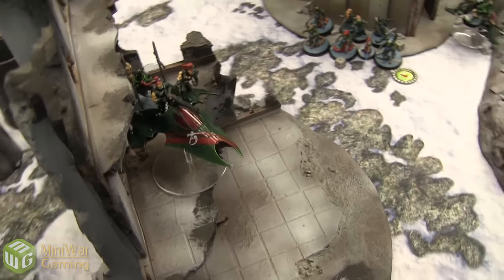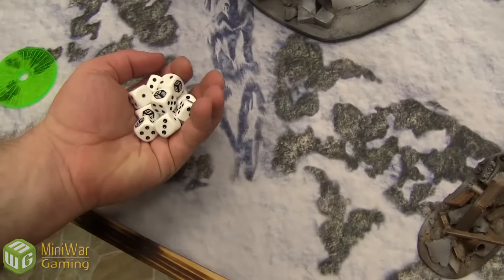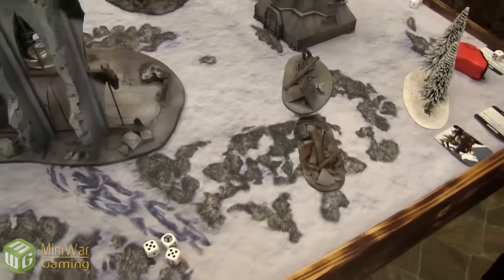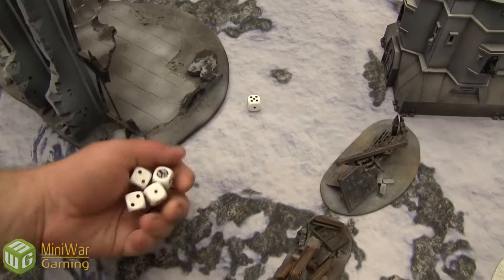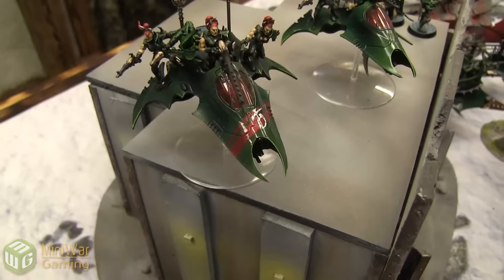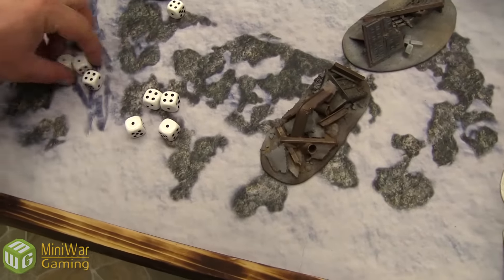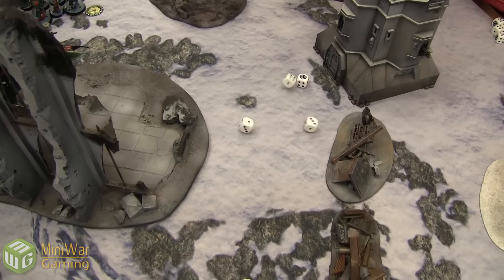Shooting phase. Starting with the Venom firing at the Long Fangs — hitting on threes, wounding on fours, three-up armor. Snap firing the blaster and rifles inside — nothing. Next Venom also fires into the Long Fangs — four wounds at three-up for the plasma gunner position. We kill the last Long Fang. The Skyfire threat is eliminated.